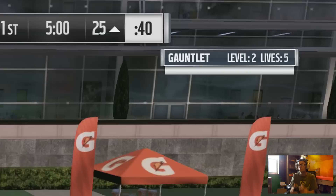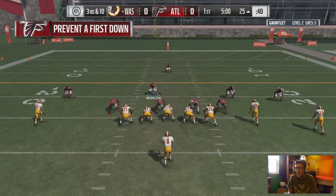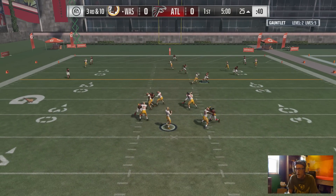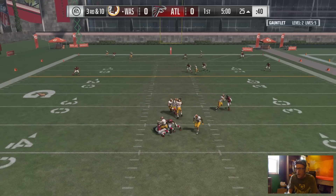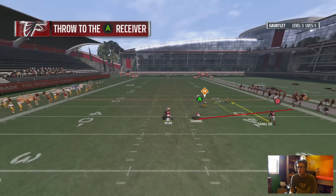Cousins is rolling out. No! Just like that, I failed. I'm terrible - down to five lives just like that. Now we are using the middle linebacker and we seem to have pretty good coverage over the middle, and Cousins gets sacked. That is payback. That's what I'm talking about.